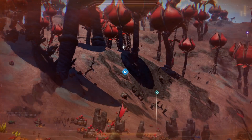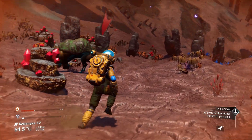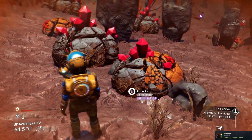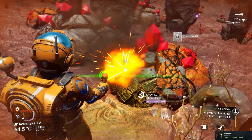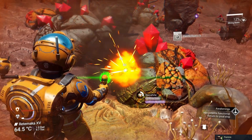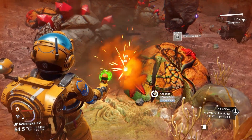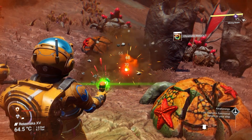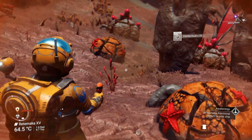Damaged machinery over there. Chromatic metal - this is our highest profit item that we can get. A bunch of ferrite dust too. Hydrogen - not hydrogen jelly.